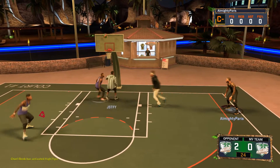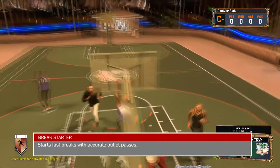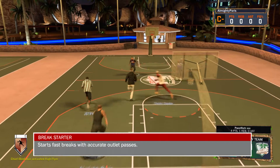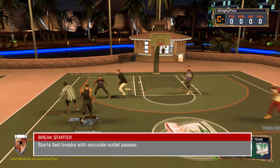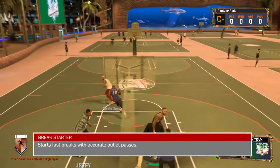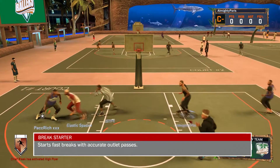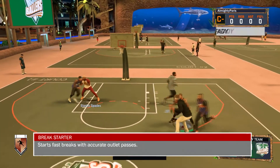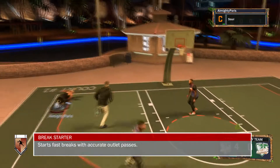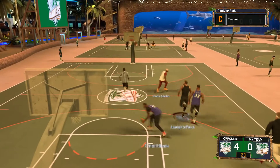Next, we got the Breakstarter badge. This is a great badge for Pro-Am and for people who play walk-on Pro-Am — it's just a good badge in general. Mostly centers use it, but anyone who can get a rebound needs this. As soon as you get the rebound, you can just lob it or throw it down court, they catch it, and you're starting a break. That's literally what the badge is for.